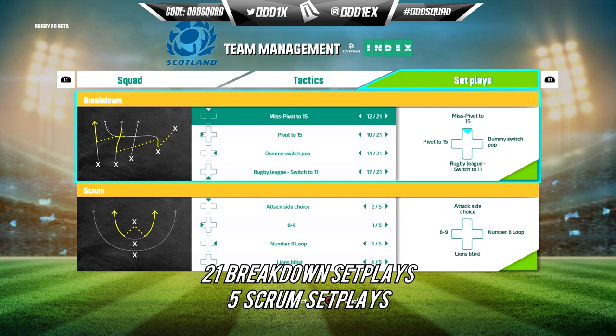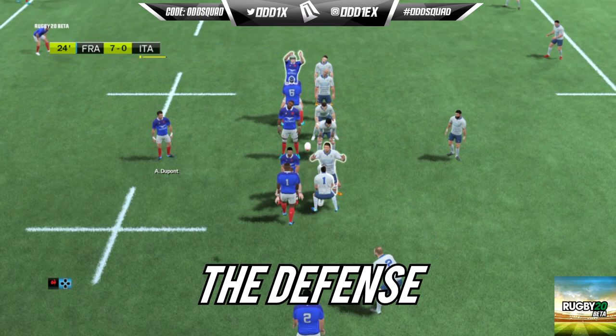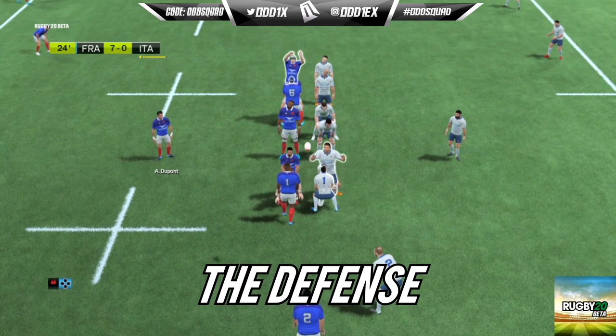There are around five scrum set plays, which aren't back line moves — I think they're just ways to exit the scrum. I can't really test them out because at the moment they're glitched. All in all, set plays are a great addition but need a lot of tweaking before release.